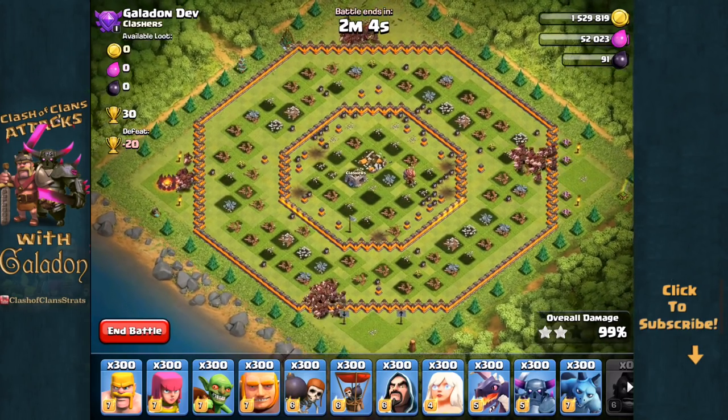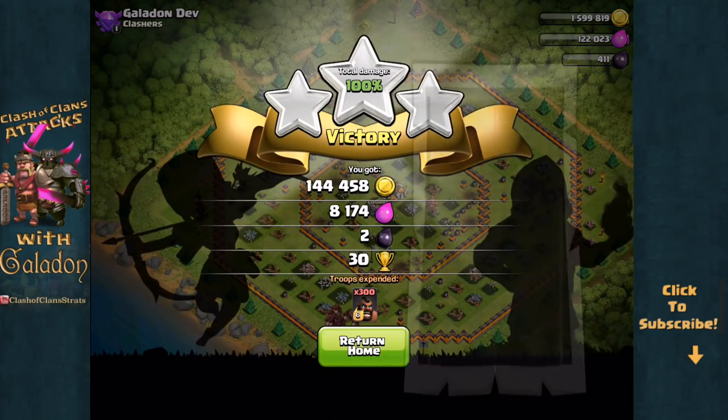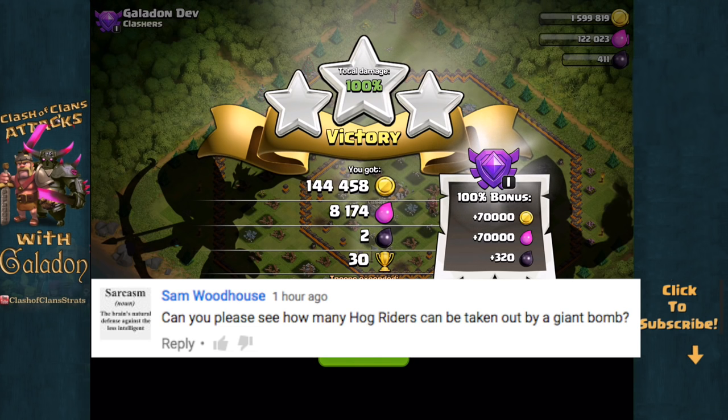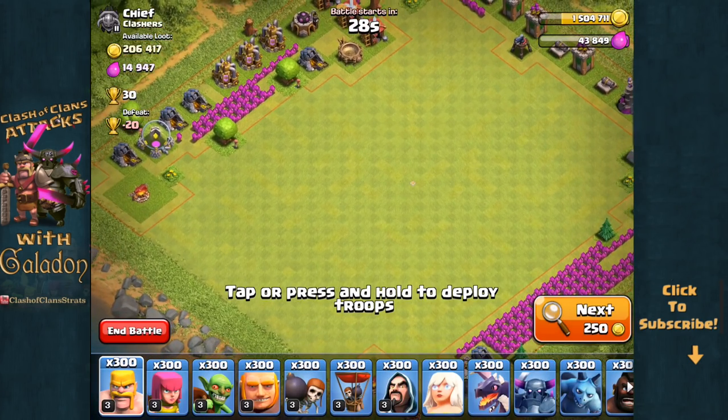300 troop raids are kind of different, kind of fun to watch, but they're going to get old fast unless we throw in a twist. Thanks to Sam Woodhouse, he had a suggestion: Can you please see how many Hog Riders can be taken out by a giant bomb? Well, that is exactly what we have done here.